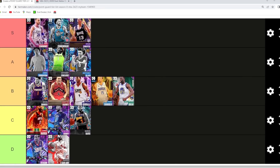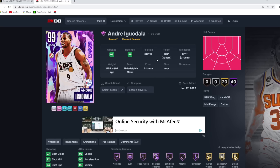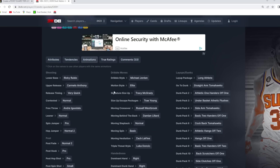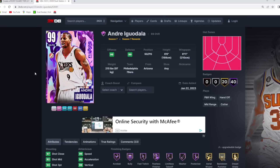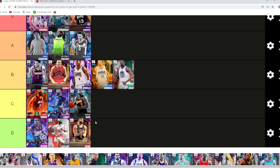Iguodala is a very underrated point guard — B tier. He wasn't really worth grinding for, but he's still really good: 6'6 at the one with a 6'11 wingspan. Iggy is a top-tier defender and they actually gave him a solid jump shot with the Rubio base and Carmelo Anthony upper on very quick timing, great dribble sigs, great defensive tendencies all maxed out, and he's really good at slashing to the paint. Iguodala is a B tier point guard. Kyrie Irving is another undersized point guard — really fun to use, but these C and D tier point guards are going to be a little undersized and not great on defense.